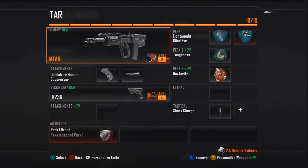I don't want to use a token on extended mags this time. Instead I want to take a second perk. For perk one I have Lightweight so I can move around the map a little faster and compete with submachine gun users, and Blind Eye so I don't get picked off by air support.